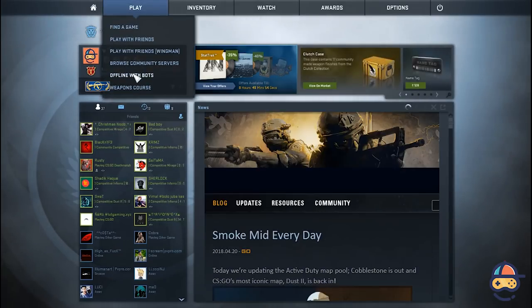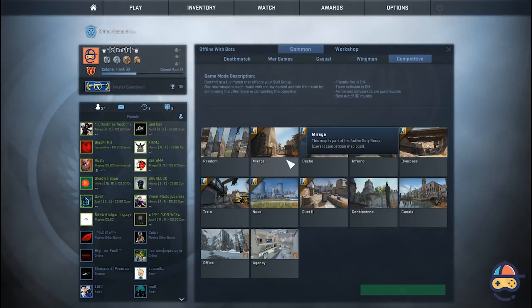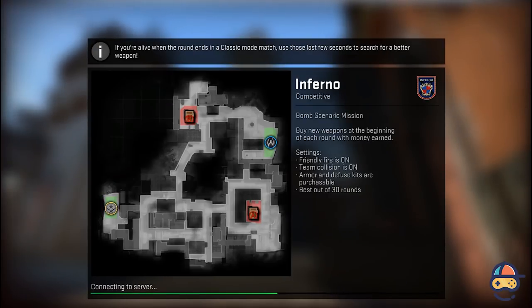After that, go back to your home screen and click on Play. Choose Offline With Bots and select Competitive mode. Now select the map that you want to practice in, select the No Bots option, and press Go.